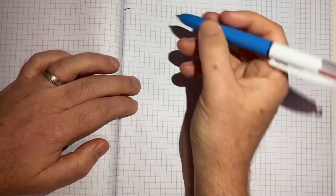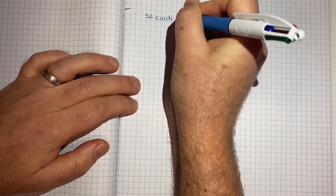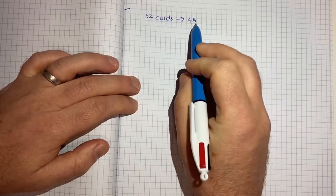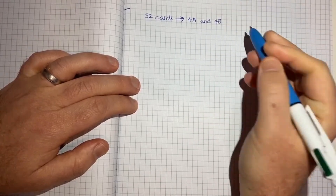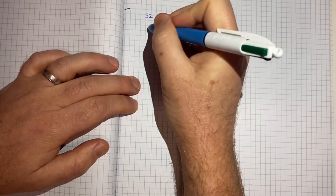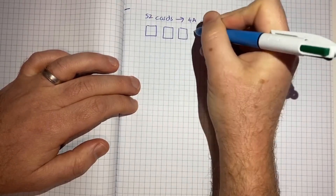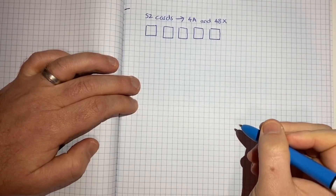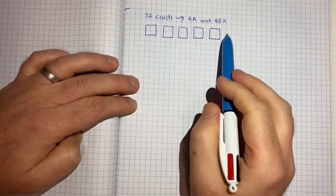In terms of what we're dealing with here, we have 52 cards in our deck. Of those 52, we've got four aces, which I'll represent with an A, and 48 other types of cards, which I'll represent with an X. We've been asked to draw out five cards — one, two, three, four, five.